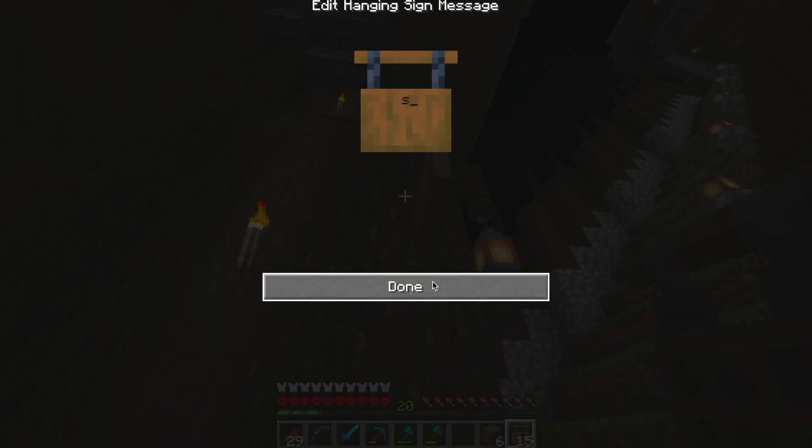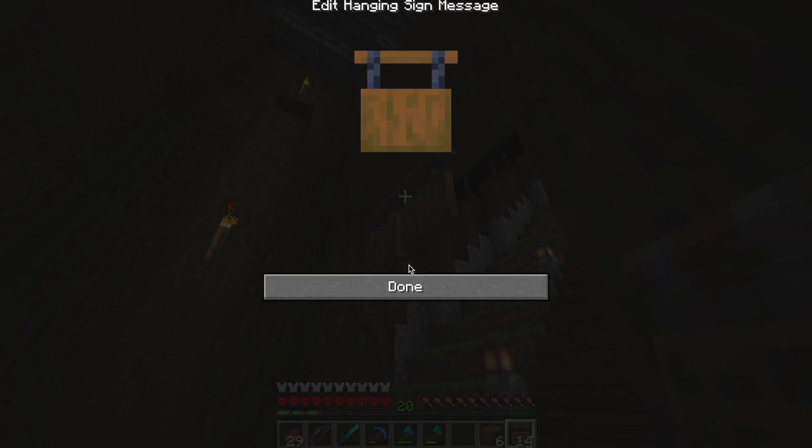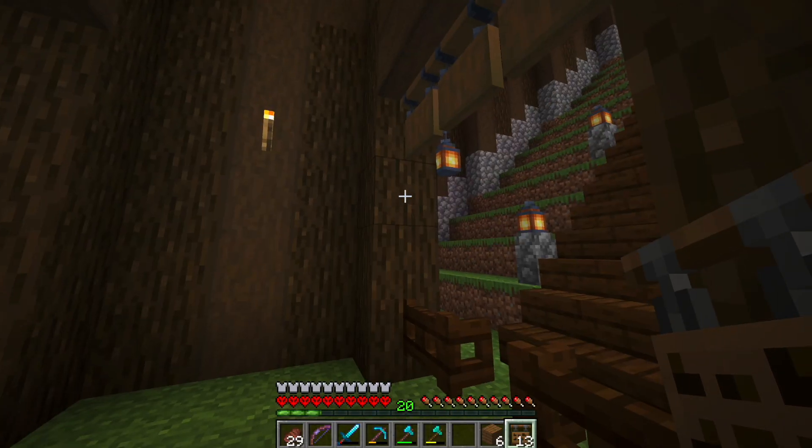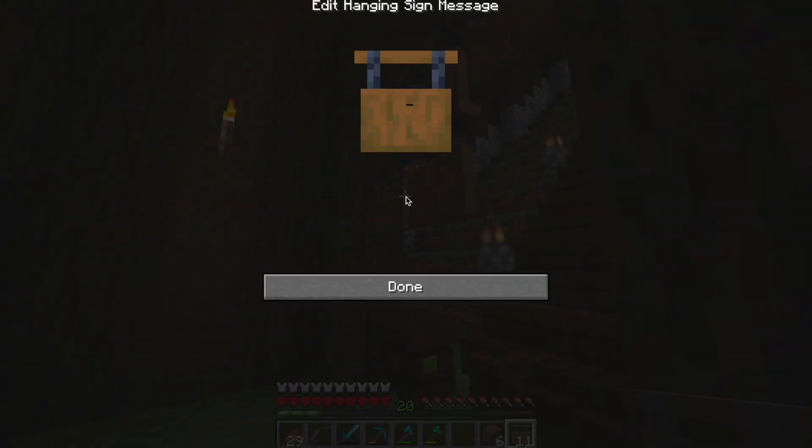These hanging signs make a great drop-down gate for my castle, but they are pretty expensive to make. Luckily, I've collected plenty of materials in previous episodes to be able to make this build.